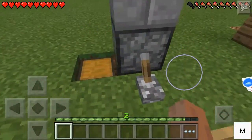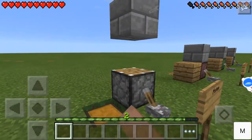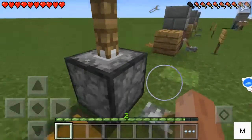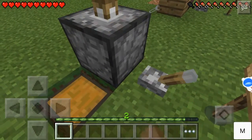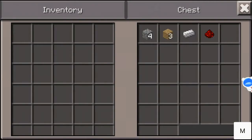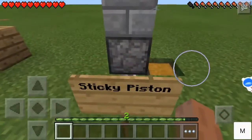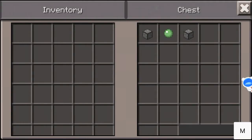First off is the regular Pistons. The crafting recipe is the regular piston crafting recipe: four cobblestone blocks, three oak wood planks, an iron ingot, and a redstone. And then for the Sticky Piston, a Piston and a slime ball.